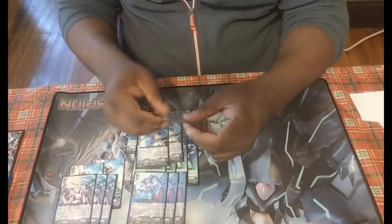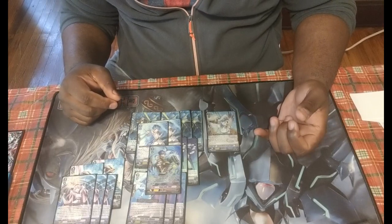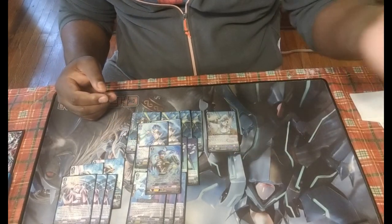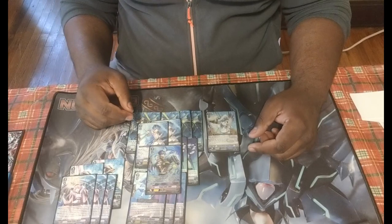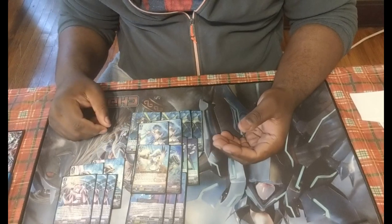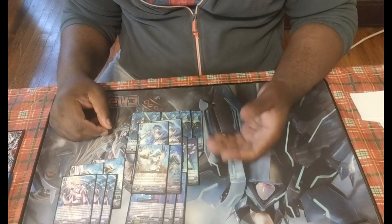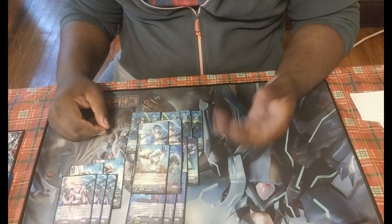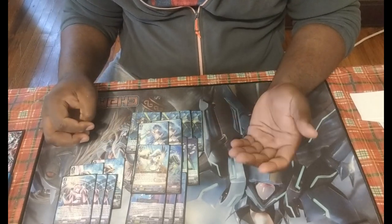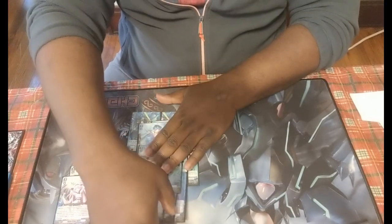Stride Neighbor: there will be times where you don't get Diamantes, or if you do get Diamantes you have nothing to stride with. I'd run two stride neighbors. Then finally, Seagull Soldier — he gets something out of the soul and gives plus 3k regardless of the turn, but where he really matters: when he boosts and it's the fourth battle or more, after that battle he goes back to your hand as at least a 5k shield, or something you can use to stride next turn.